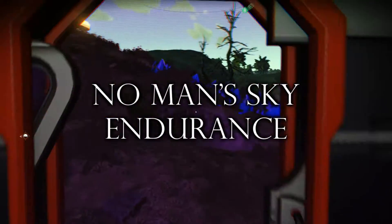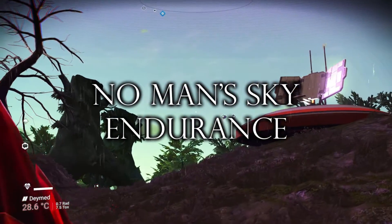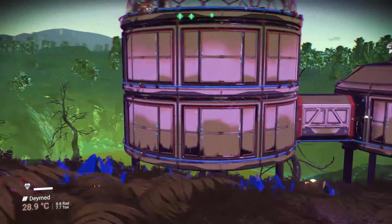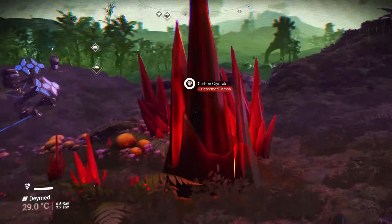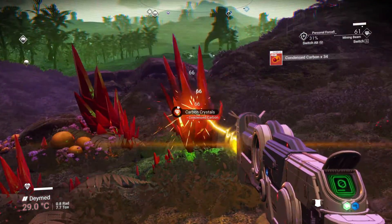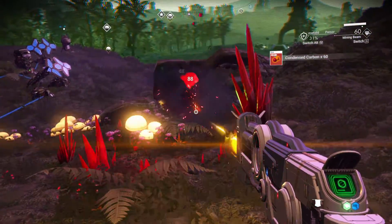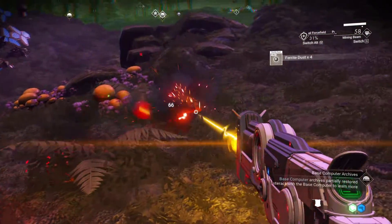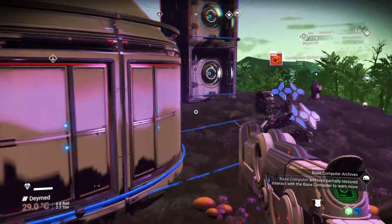Hello and welcome back to No Man's Sky. We are here on our stormy marsh planet, and there are several things I want to be doing today. One of them is getting this condensed carbon, which is definitely recommended. But I do have some local things to do before we head off.